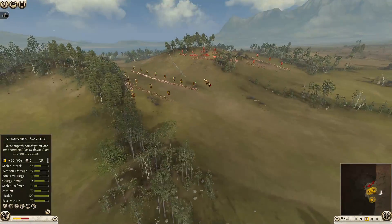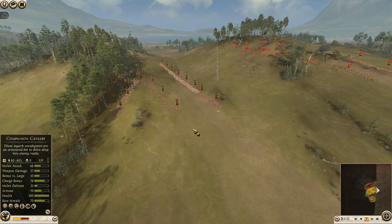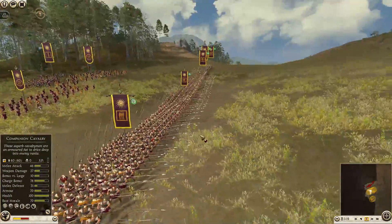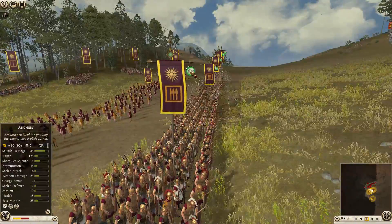Right now I'm waiting for the Romans. I'm going to try a bait-and-attack: I'm going to send up my skirmishers to try and bait them down the hill. Because with pikes, I'm not good enough at this game to use them in an offensive role yet — so for now, keep them in phalanx.